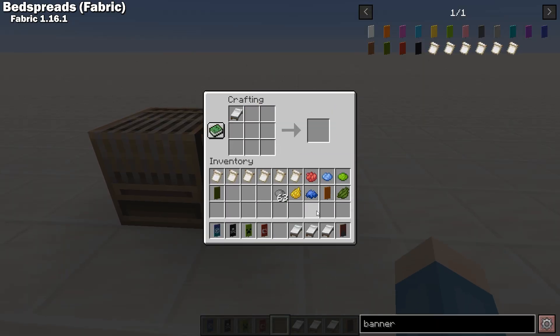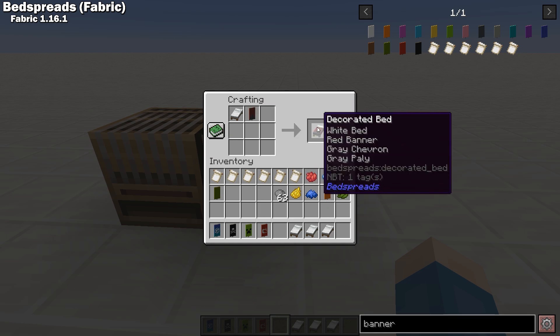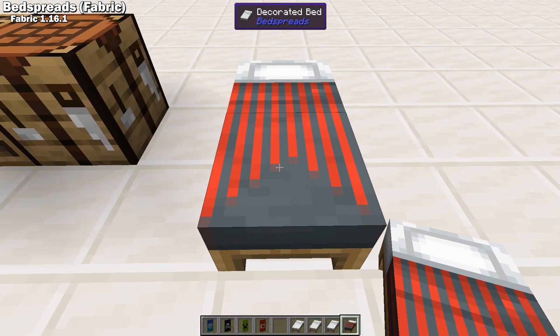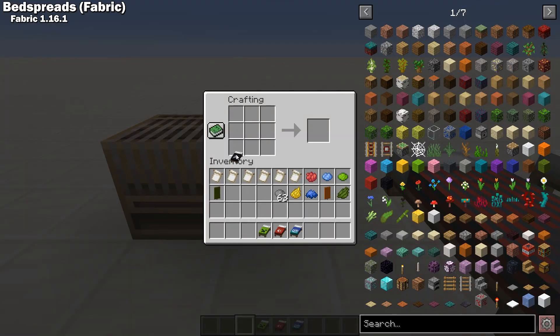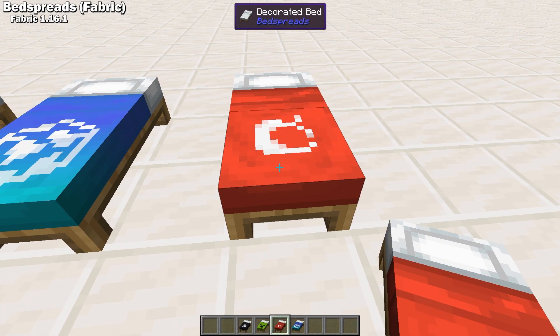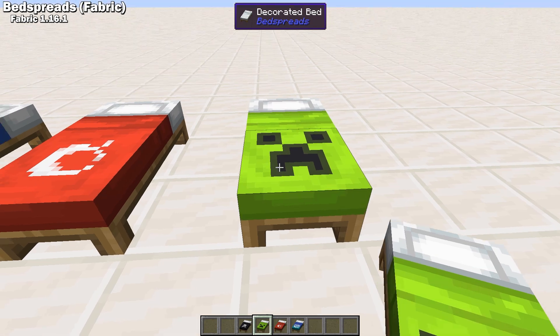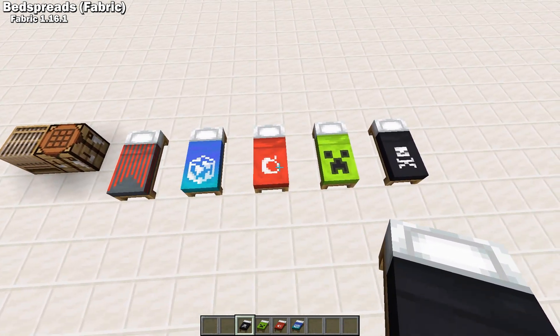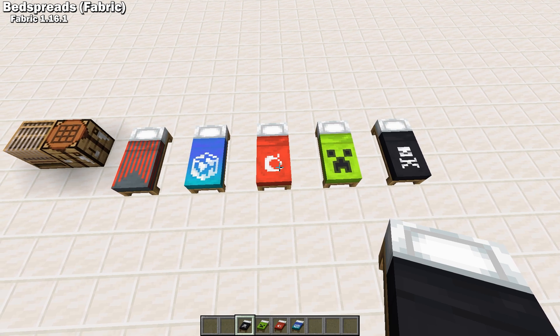Bedspreads is a Fabric 1.16 mod that lets you add banner patterns to your bed. You just craft a bed with a banner, and you get your very own customized bedspread. This is very cool. And you can even craft the bed by itself to get the regular bed and the banner back. This is another mod that just seems like it should be in the game — it's pretty much the same mechanics they use for shields, but on beds. And I'm pretty sure more people would actually use this on beds.